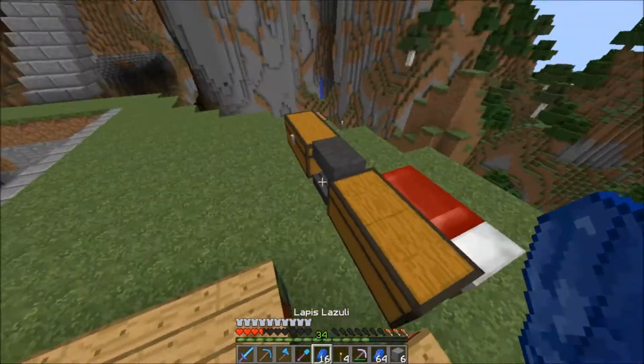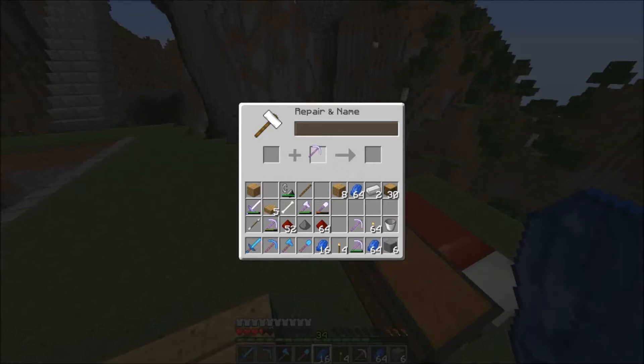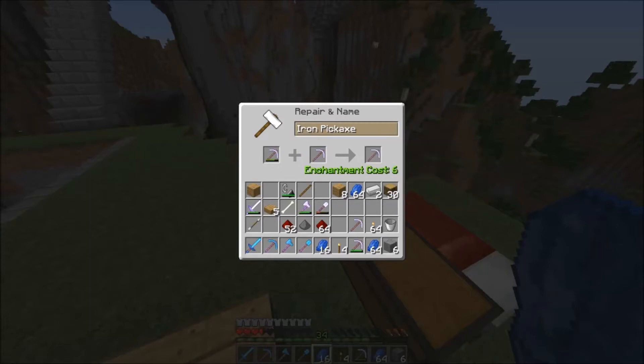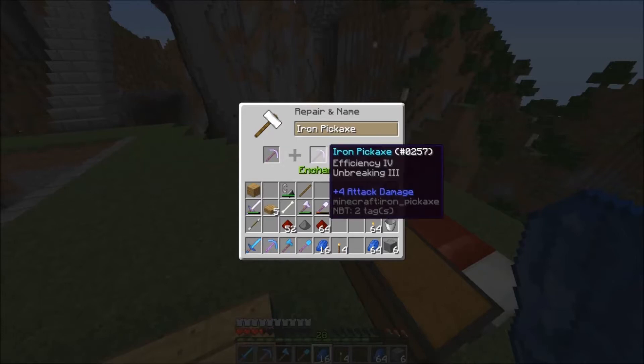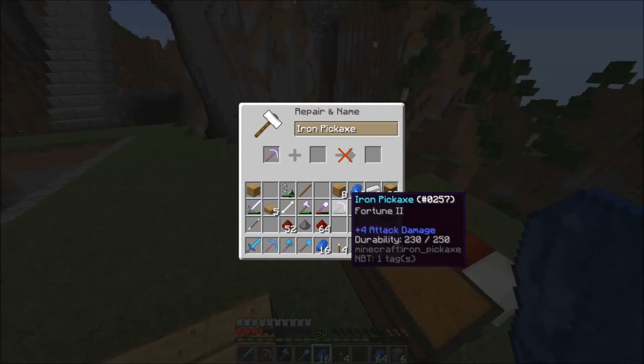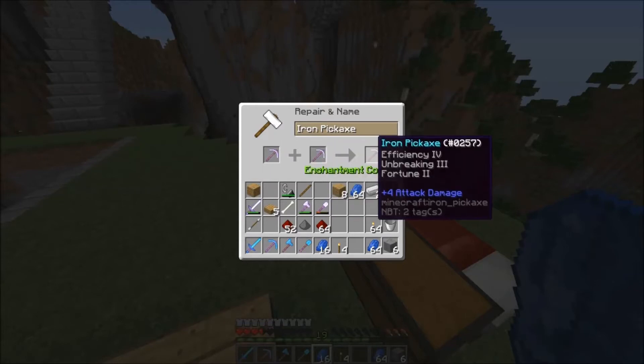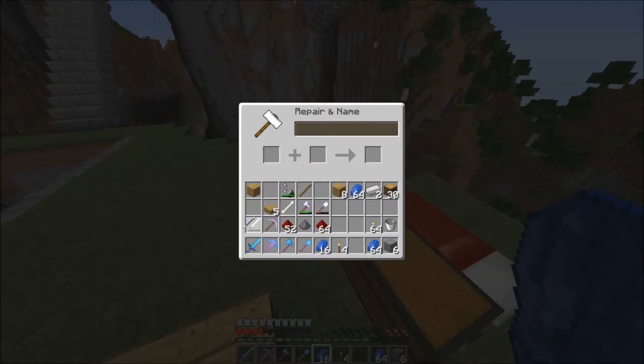Now we just need to make the most awesome pick. I'm gonna mix this — I'm gonna get a fortune because it's gonna be efficiency 4. And then we're gonna get fortune 2. We're gonna sacrifice that. So that gives us unbreaking, efficiency 4, and fortune 2. Not bad, guys, not bad I must say. Let's line this up — we got all this good stuff.